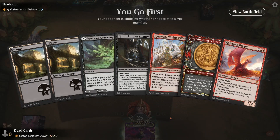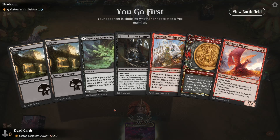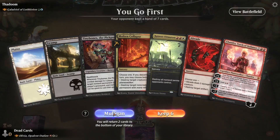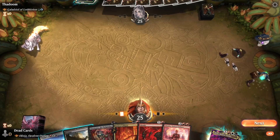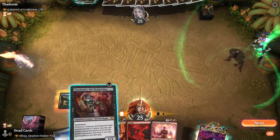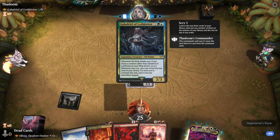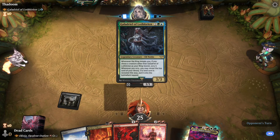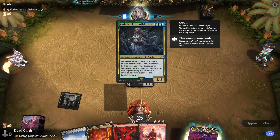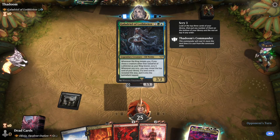Oh jeez, from one color to the other. Are we going to have to mulligan this too? I don't want to mull again — mull again, get it, like mull again — it's not hilarious. What is this, is this the indestructible one? Oh, it's the scrying one. This card is only playable in Arena online, I think, because there's too many triggers otherwise in my opinion.